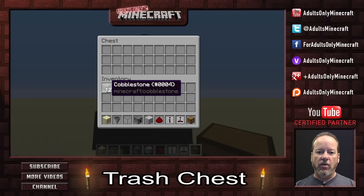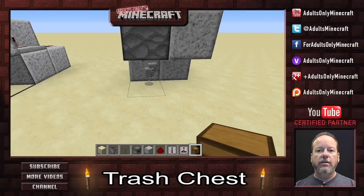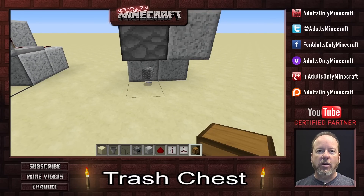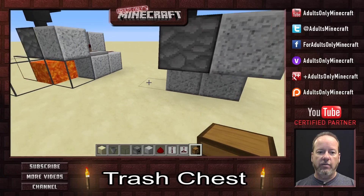Watch what happens if we throw some of the cobblestone in there. It's going down, and it's ending up getting thrown on the ground. We need to get rid of it permanently. You could do it this way — eventually they'll despawn in five minutes. But let's grab hold of those and get them out of the way.